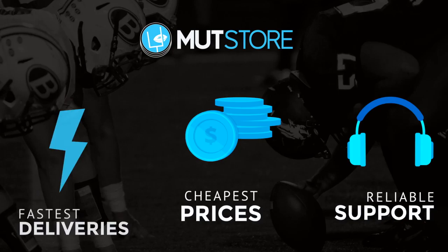Tired of pulling so many packs to get nothing you wanted? Check out MuttStore.com for cheap and reliable Madden 17 coins and use promo code GPH for 10% discount off your order and get the player you wanted.